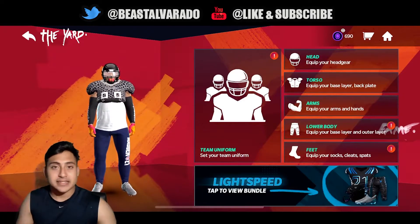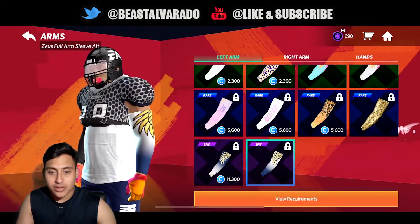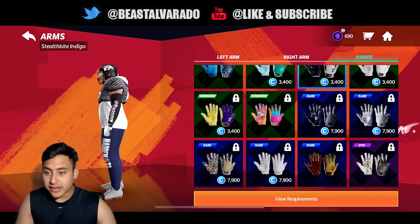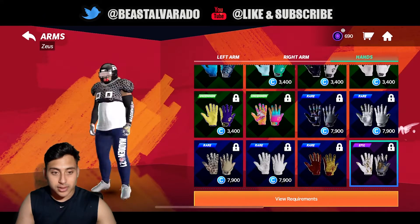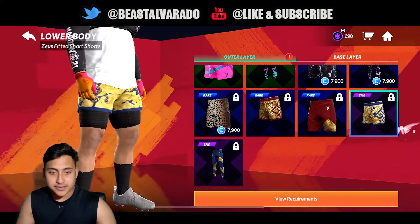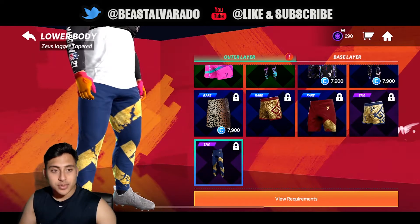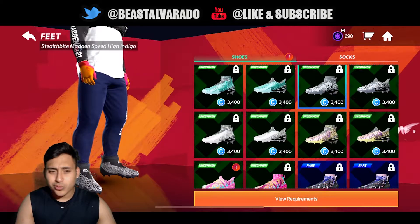I hope they keep adding stuff to the game, because the more you can customize — like in 2K — the more fun it's going to be. You can customize gloves too; these two are the best ones in each section. For lower body you can wear shorts, long pants, even short shorts — I'd get this epic one. Let's check out the feet — these cleats are sick.